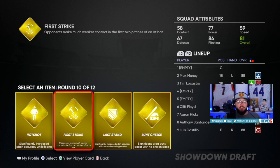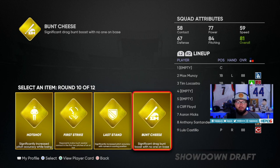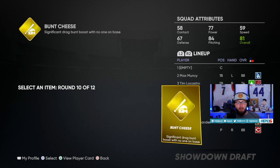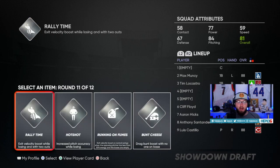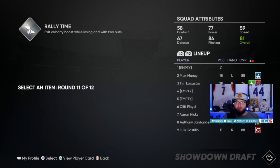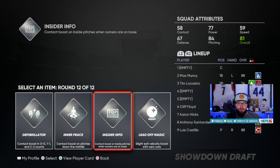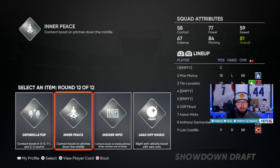Now here's a big part of showdown — these boosts you draft. I'd stay away from drafting any pitcher ones since there aren't many pitching moments and the final mission is hitting. We're gonna stay away from drag bunt boosts. Hitch accuracy — opponents make weak contact. Hitch accuracy with runners in scoring position, drag bunt — yeah we'll throw on bunt cheese. Exit velocity boost while losing and with two outs — we'll do this one and rally time. Exit velocity boost with zero outs, inner peace down the middle, contact boost — going inner peace right down the middle.